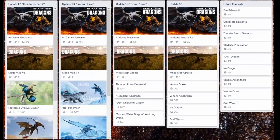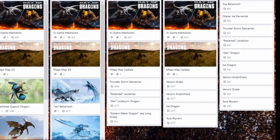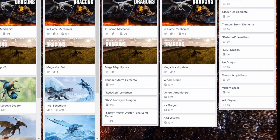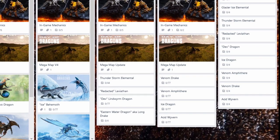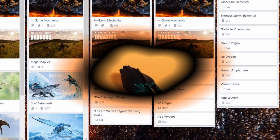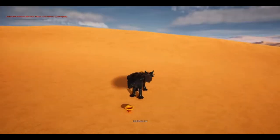A Venom Drake and Amphithe are also planned for update 1.5. Venom is meant to work much like Acid, but instead of draining stamina and armor, it will drain health and bile. The current plan for the Venom Drake is to be about the same size as the Acid Spitter and have a scorpion-style tail, but it's still very early in development. The devs would like to add mod support in the future, but it will come much further down the line.